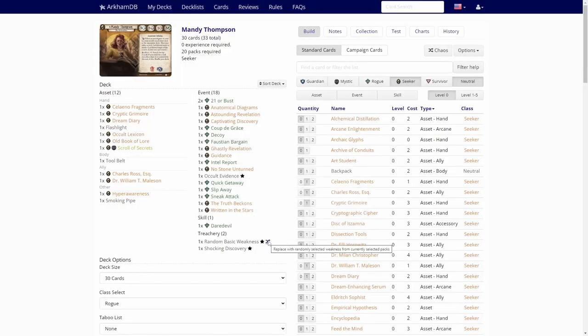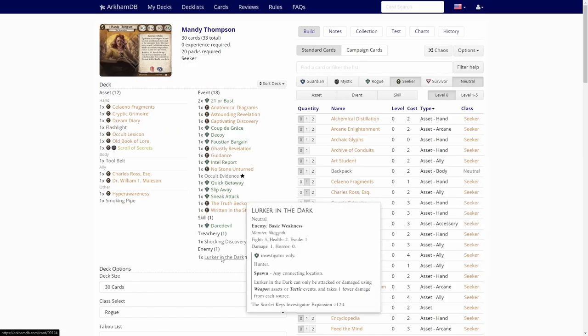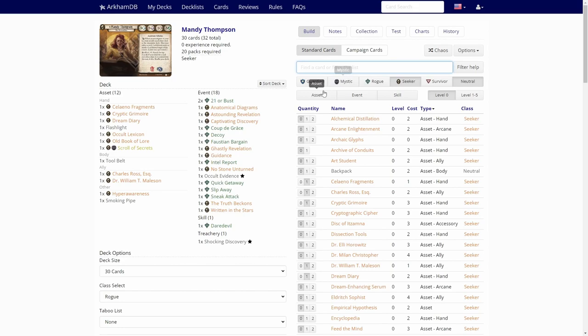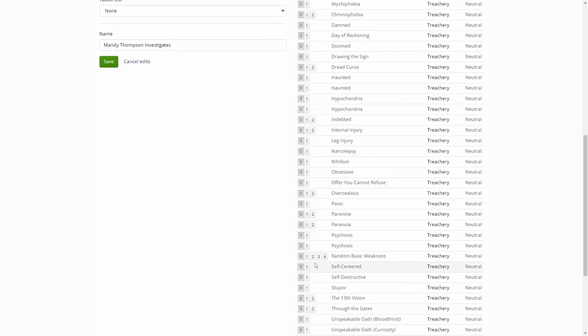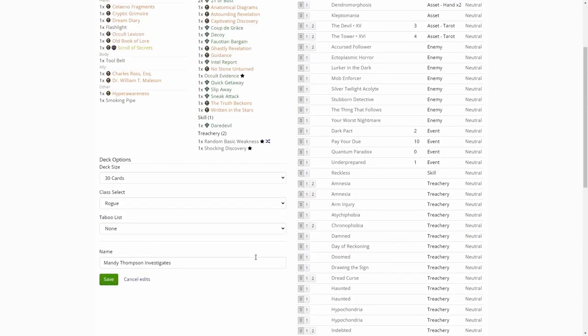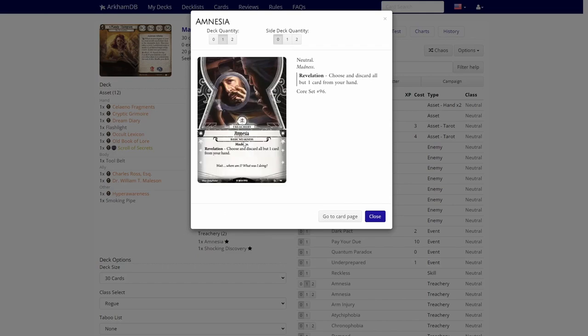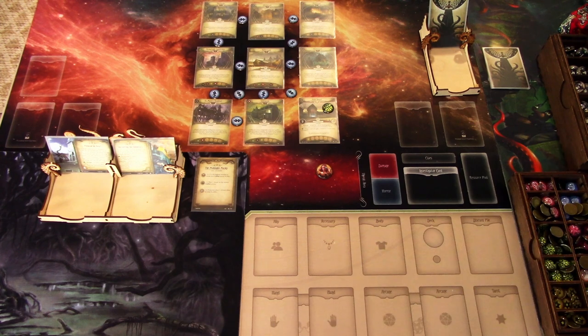The Daredevil is utterly useless except for giving us a three-shuffle for our deck and committing for one wild. Let's see what our weakness is — we get Lurker in the Dark, which we can't have, that's only a Guardian card. So I have to reroll that. They changed this so I can have multiples of random basic weakness — and we get Amnesia. So the basic weakness will discard our hand, which is bad usually for Seekers. That is our Mandy deck. Next up I will build the deck and we can get started.